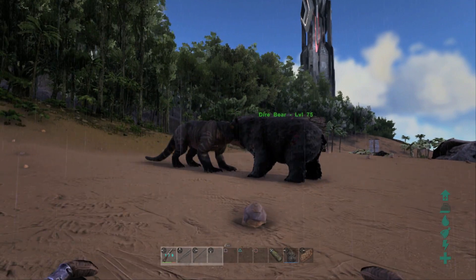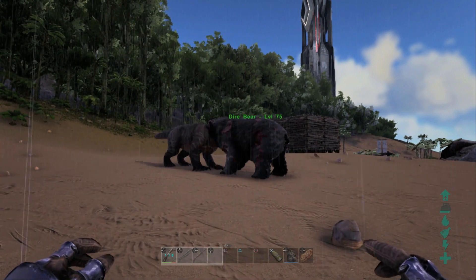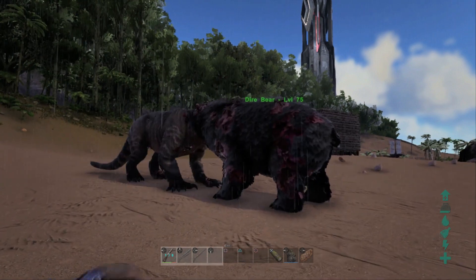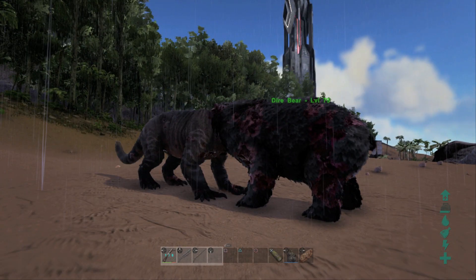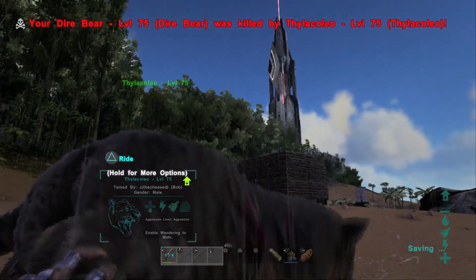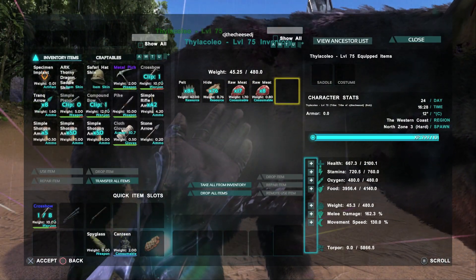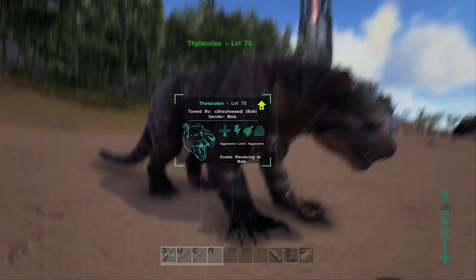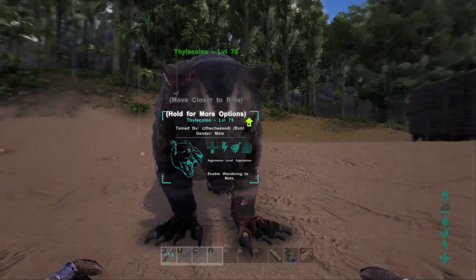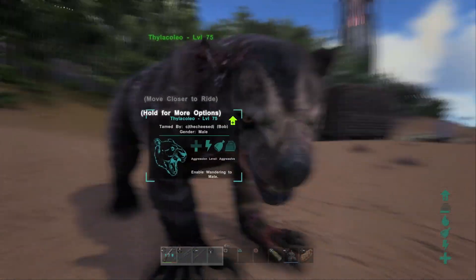Between the two, the Diabear is more of an all-around tank — quite a bit of health, though less than the Thylacoleo. The Thylacoleo ended up killing the Diabear, and when we claimed him back you could see the Thylacoleo wasn't too close to death. If the Diabear had been using his secondary paw swipe attack throughout the fight, I have no doubt the Thylacoleo would have died. The only reason the Thylacoleo survived was his larger health pool.